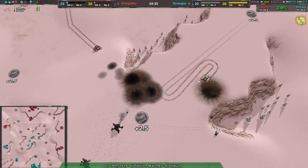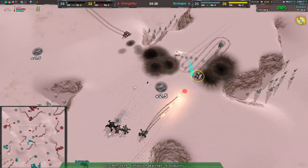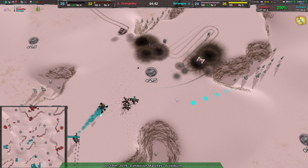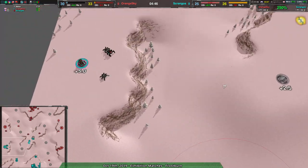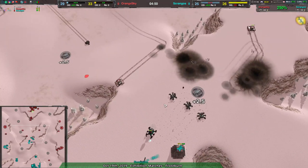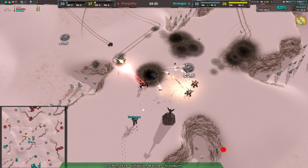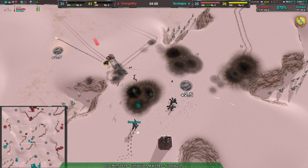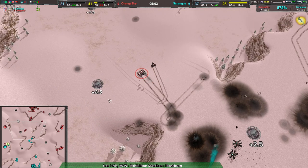That is going to be a bit of a problem for Scragos — they're losing the center, and they've already lost the edges, which are the majority of the metal. Orange Sky is getting way ahead. Orange Sky hasn't really expanded to the side much and Scragos did get one of the side expansions, but still, that's 15 metal versus 5 on the sides. If control of the center goes to Orange Sky, they should be able to get way ahead. The Reckluses are just wrecking the Ogres.